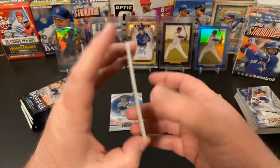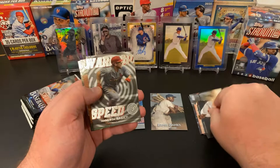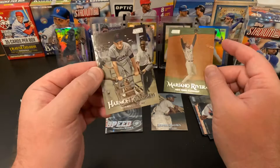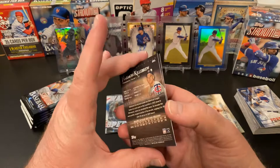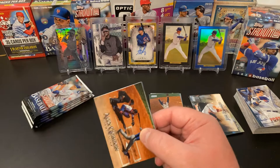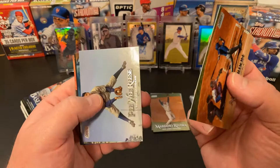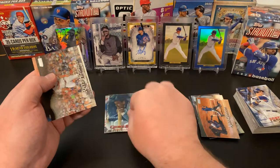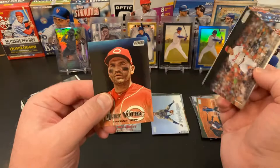We have got Jose Ramirez, Justin Smoak, a Warp Speed Harrison Bader insert, Mariano Rivera Hall of Famer, and a Harmon Killebrew Hall of Famer — that's a fun one, he's right in that card. That's one of the things I really like about this set — it has the old-timey players, the players from when I was a kid in the 80s and 90s, and your current stars. Alex Gordon, Pee Wee Reese, and a nice George Brett red parallel — that's sharp. Rhys Hoskins and a Joey Votto.